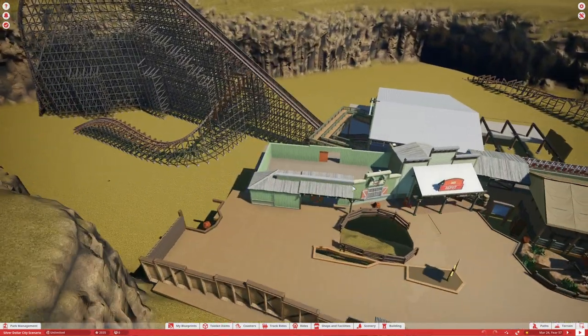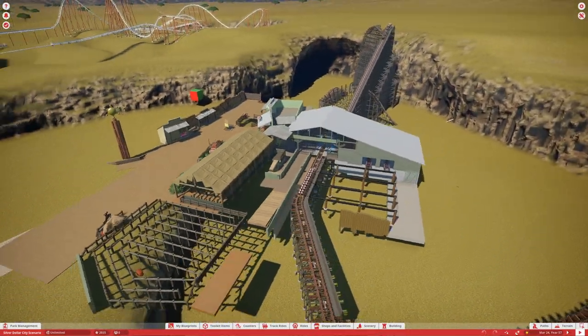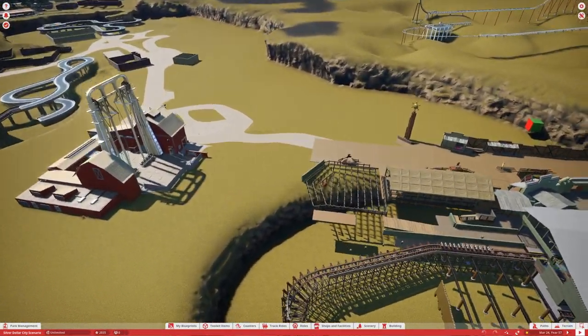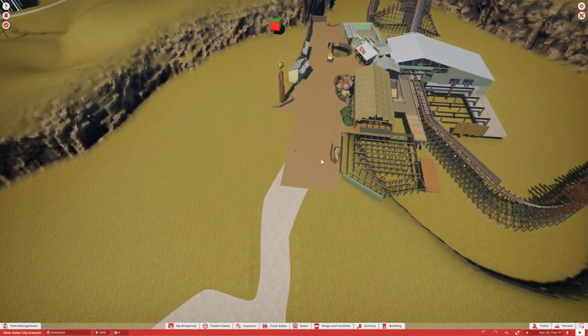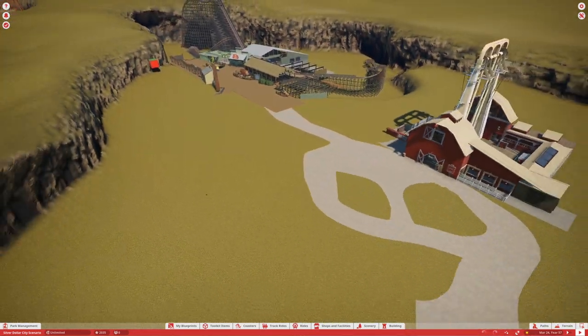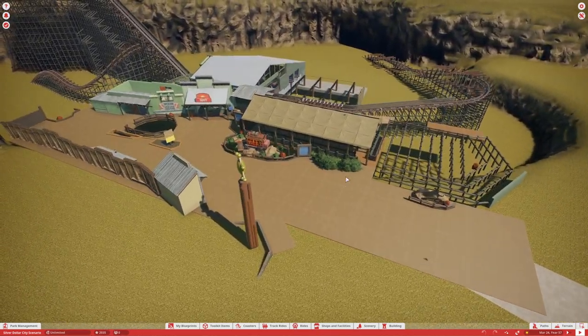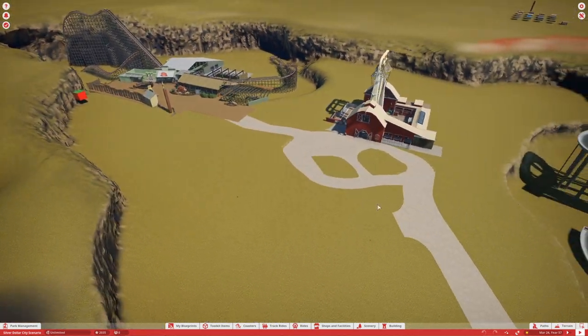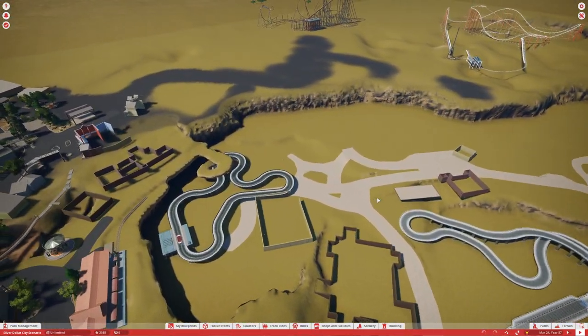We finally have the giant barn swing in place — it could still be adjusted but at the moment it's in place. That will head you back into Outlaw Run, a ride that I've been wanting to get into place for quite some time, and I'm excited we finally got it in place. I still might shift it a little bit and redo some of the pathing. I might do some path covers for this entire area and we'll see how it goes.